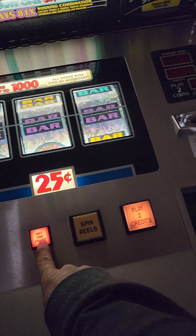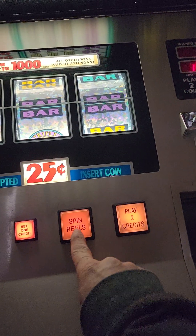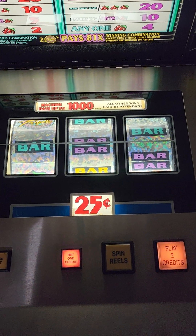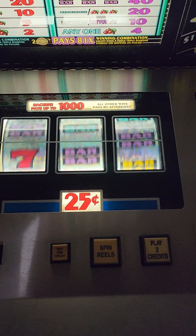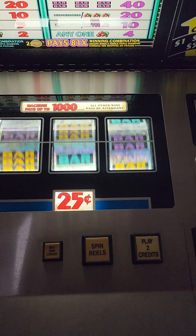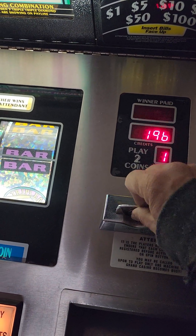You can play two, or you can do it this way — hit 'Bet One' and it'll say insert coin, coin accepted. Now it'll just spin reels for one. If I hit a cherry it just gives you like two. Normally you put two in at a time.